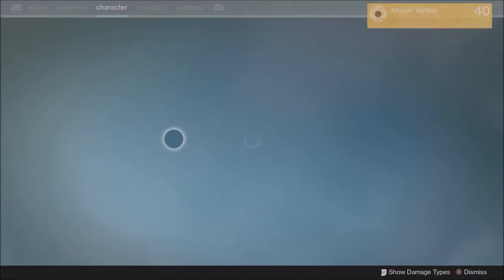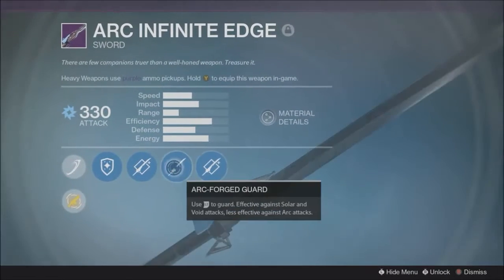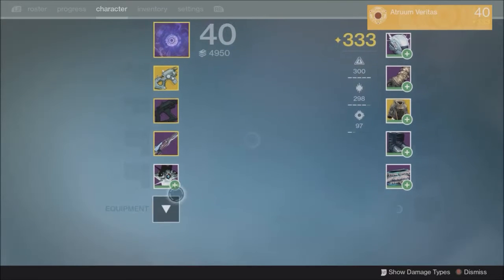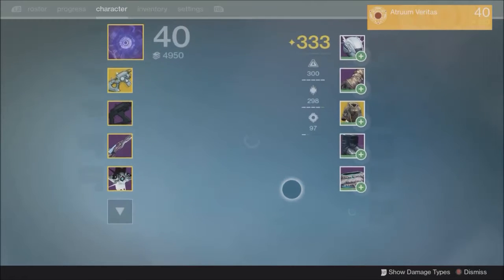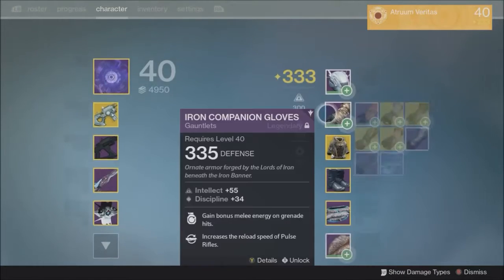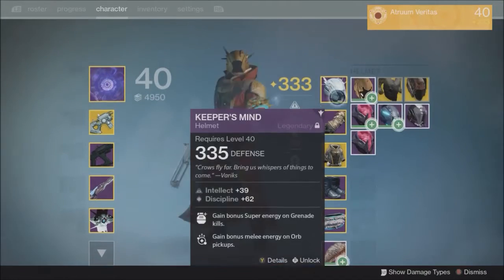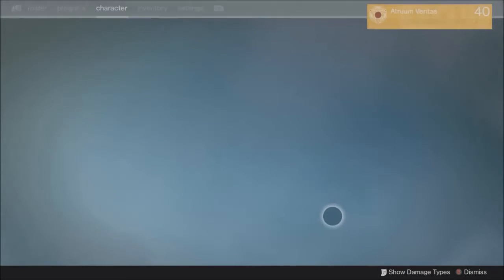If you have everything marked as new when you're moving items around, you don't have to click on every single thing to clear it. You can just tap Y on something and back out and it'll all be cleared really easily.